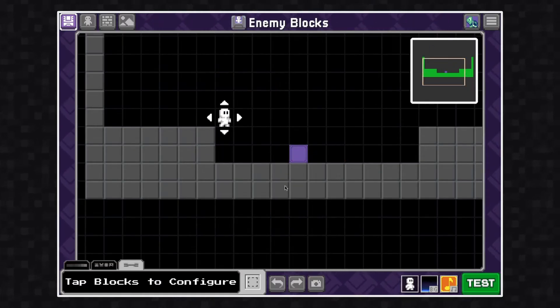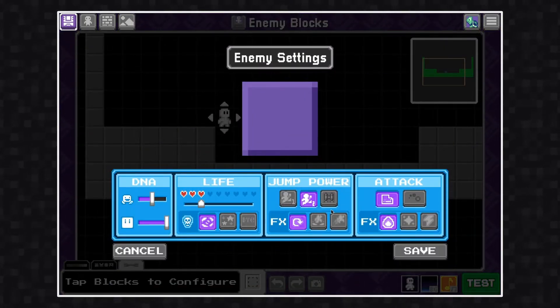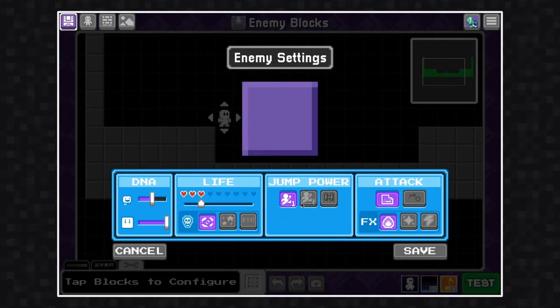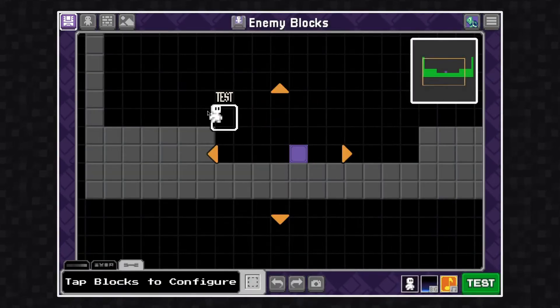I'm going to modify this enemy's settings one more time. I'm going to make it the largest size I can, give it some more health, and give it a throwing attack. Click Save and test it.